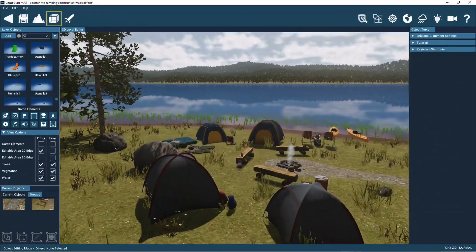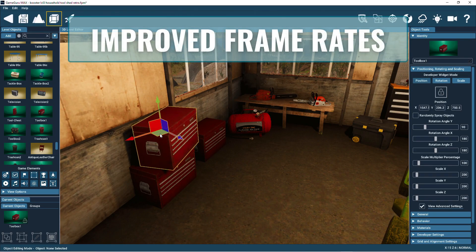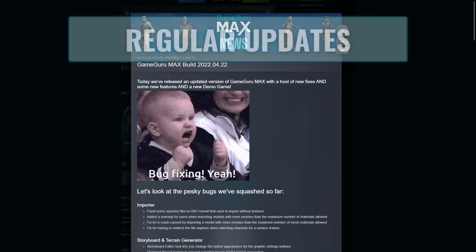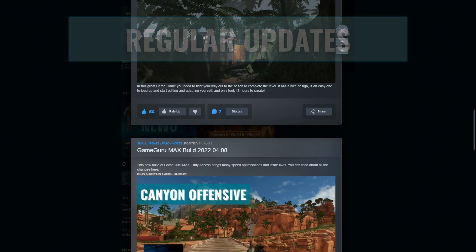Key areas that have seen significant development focus include object placement in the level editor, game frame rate, the model importer system, and we've added three new demo games in the hub. Plus, each week we've rolled out new builds to ensure users receive regular updated versions of GameGuru Max.